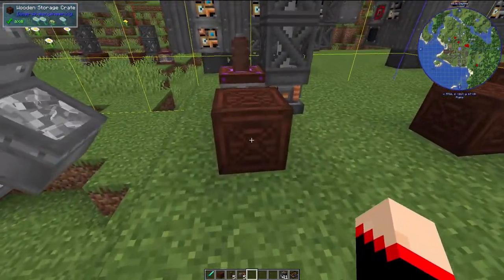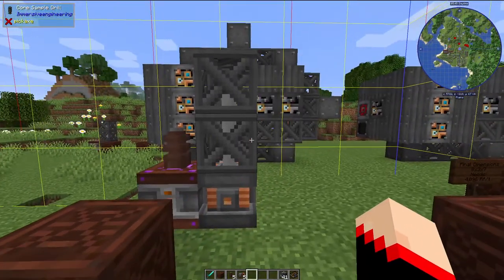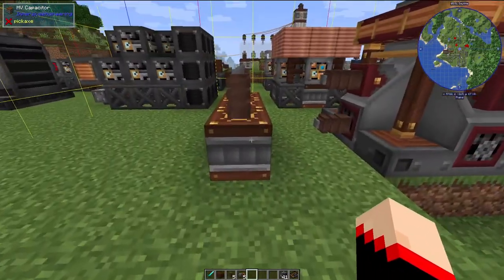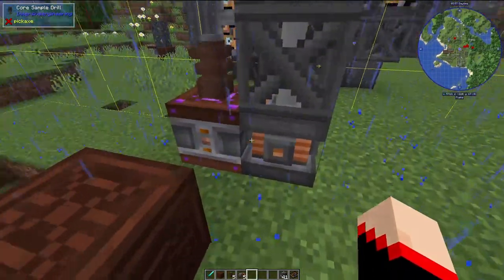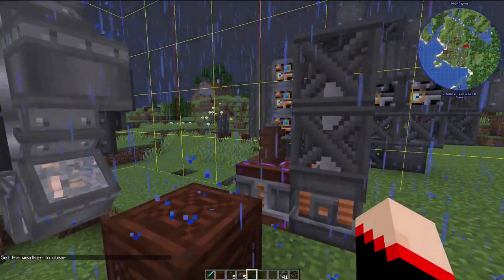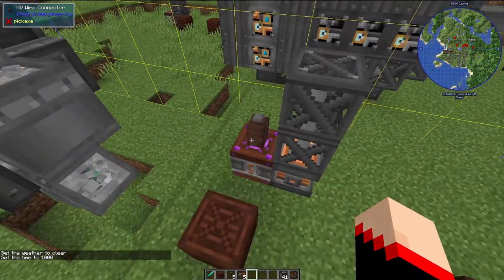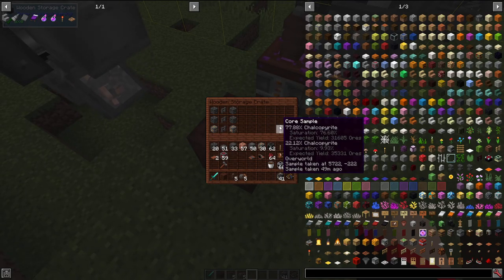To make the core sample drill you need four steel scaffolding, three steel fence, and two light engineering blocks. Once placed, right-click on it to start it. You can set your power source directly next to it — any of the capacitors work — or connect it via wiring. I already have one set up here to demonstrate.